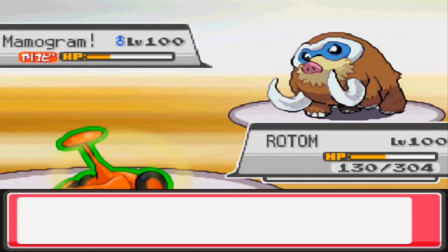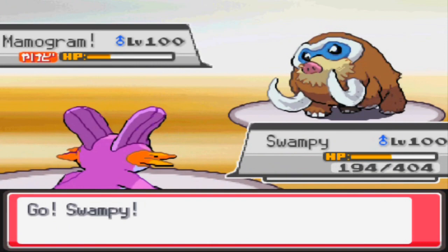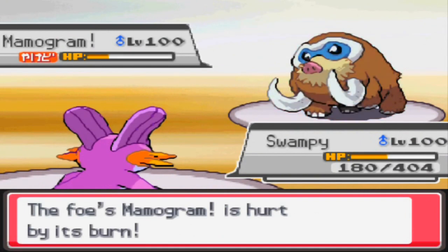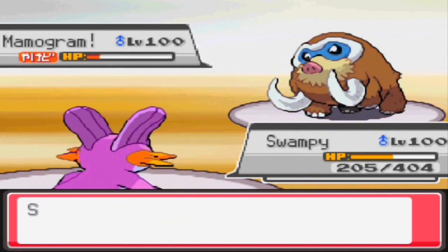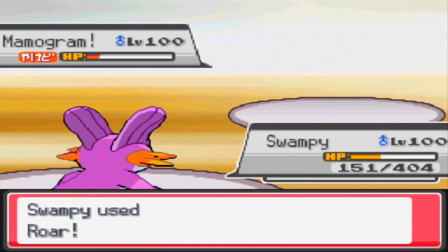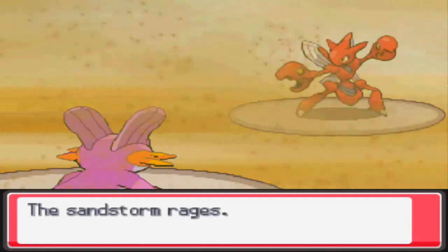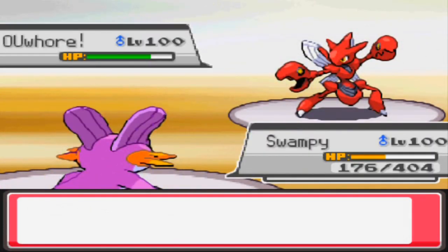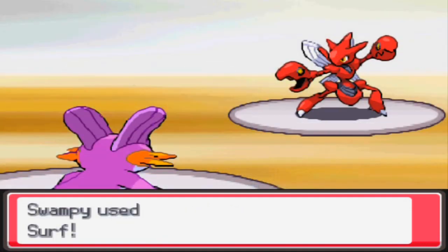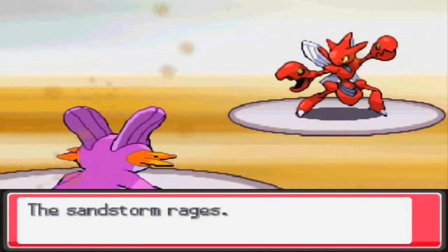I could have stayed in and gone for shadow ball, but I decided to switch out to my Swampert, predicting he might switch as well since I didn't really see the point of him staying in. At this point he just goes for the stone edge, gets a crit with a burn — it's not going to do anything to me. I roar him out into a Scizor. I really didn't want him trapping my Rotom at such low HP, which was the main reason I went to Swampert. He makes a big mistake and goes for pursuit, thinking I might switch out.